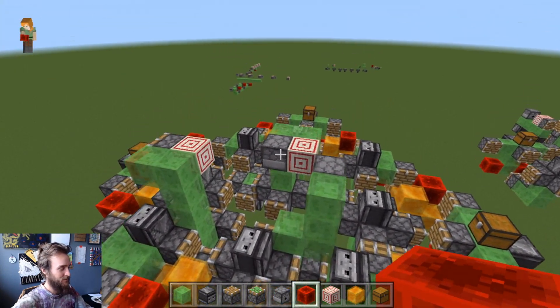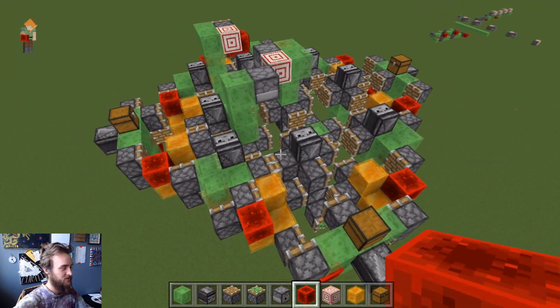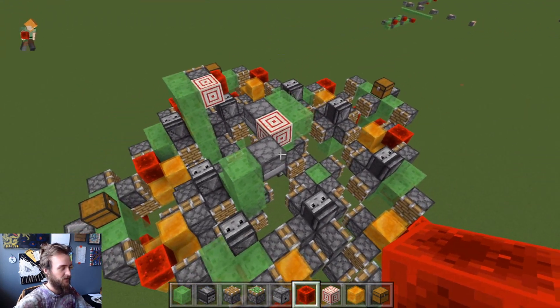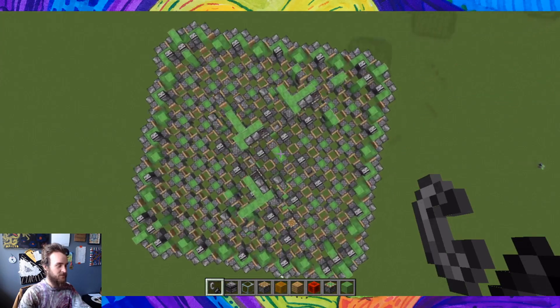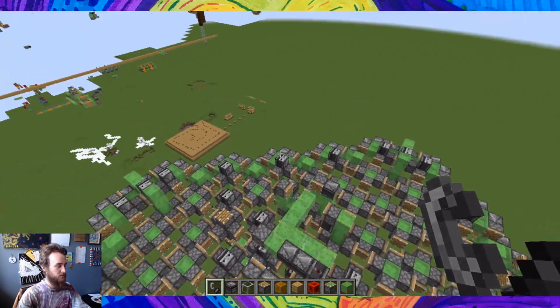Bad news again: I did try to put an arrow wire on Zhao's flying machine without any modification, and it broke. So we might not be able to find out if arrow wires work in four directions until we get a one-block-at-a-time engine. Check out Dylan Dee and Zhao's videos to find out more about these four-way flying machines, and world download in the description.